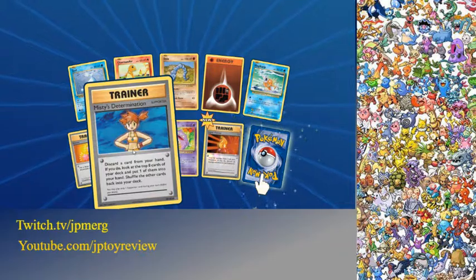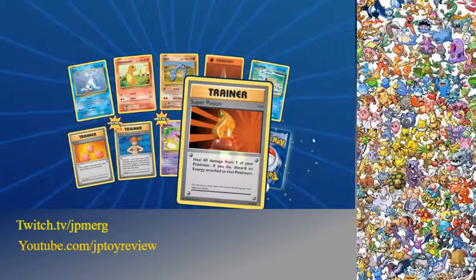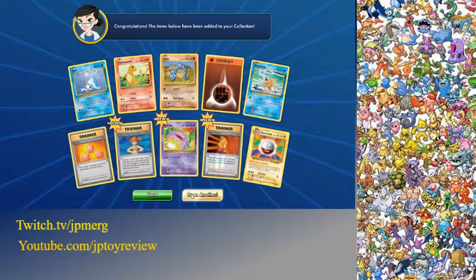Here we go, let's see. We got T as Determination, we got Coughing, we got Cushion, and our last card is going to be an Electrode! Still no EX guys, come on!